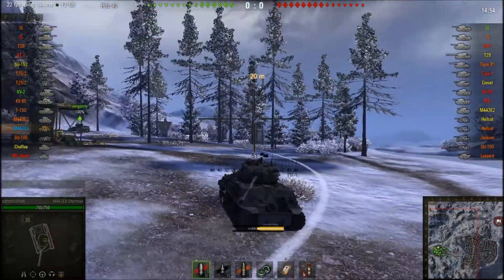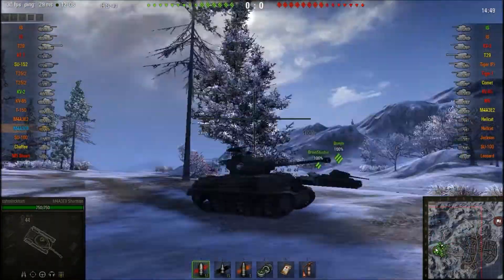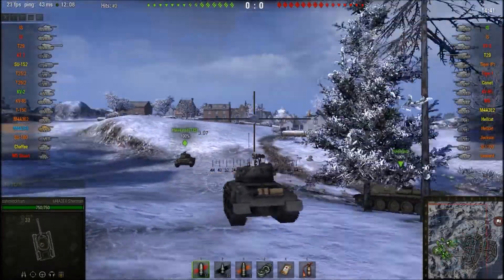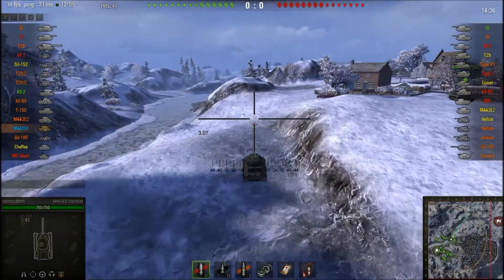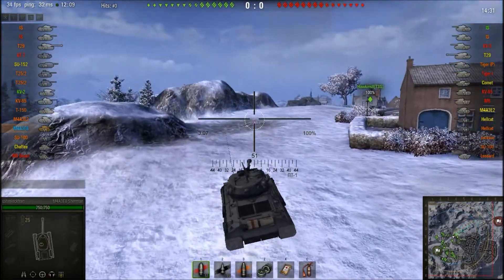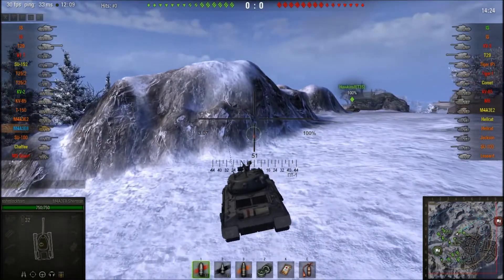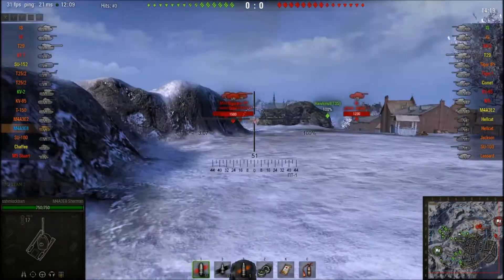The EZ-8 is not a bad tank — it's comparable to the Cromwell at tier 6 for the British. It is somewhat fast but not as fast as the Cromwell. It has very good gun depression like the Comet, so it's not a bad medium tank. The gun is okay — same kind of gun as the Cromwell. View range is kind of bad without a good crew, and the gun only does about 100 damage per shot, but it's a rapid-firing gun so you have to machine gun them to death.